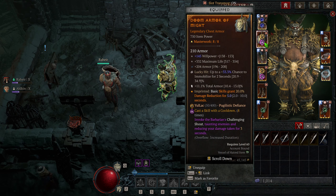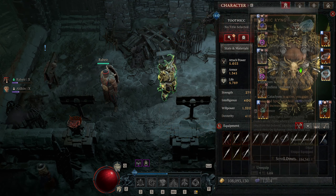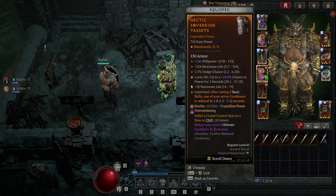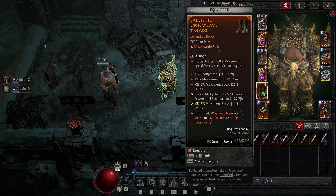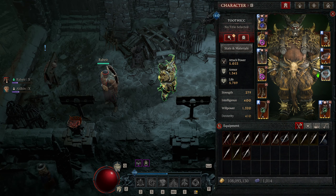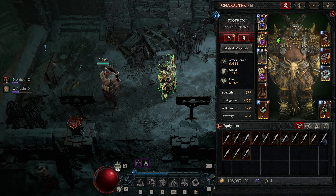For our other aspects: on our chest piece, basic skills grant damage reduction — we're constantly using Storm Strike, so more damage reduction. On our legs, I currently have the aspect that after casting five basic skills, one of your active cooldowns is reduced by up to 2.5 seconds, because we cast Storm Strike so much. You can use other defensive aspects here if needed — going into higher Torment tiers, you may want an armor-increasing Legendary aspect. On our boots, when you have Fortify, your Earth skills gain plus 2 ranks, which will be active the majority of the time for a damage increase. This build works with the Legendary aspects we're using, and the uniques are basically just for extra power — so if you don't have them, fill those slots with more general power-increasing Legendary aspects and the build still works.